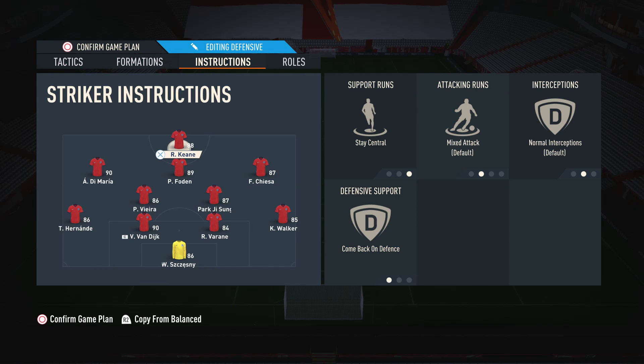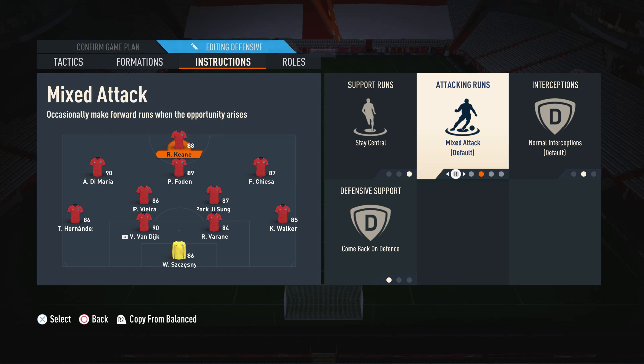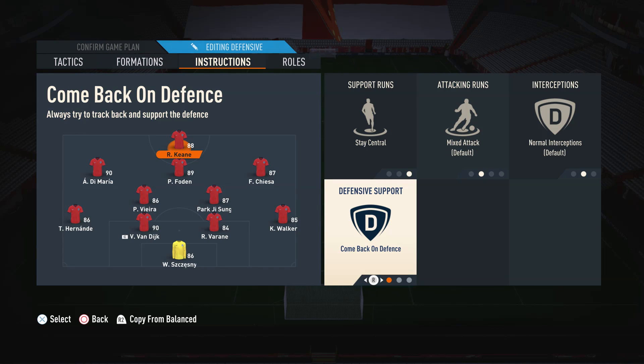For player instructions — on the striker I'm using stay central and come back on defence. We want him to stay in those central areas because we've already got wide players; we need him to be there to finish the chances. I'm using mixed attack instead of getting behind because getting behind made him very one-dimensional and all you could really do is through-ball it. Mixed attack allows him to bring out his other abilities — his passing, his movement — and it works very well with fast build-up. I have come back on defence so he doesn't go too far away from the rest of the team, because on basic defensive support the striker can end up at the halfway line while the rest of the team is deep in your half. Come back on defence really connects him with the rest of the team.